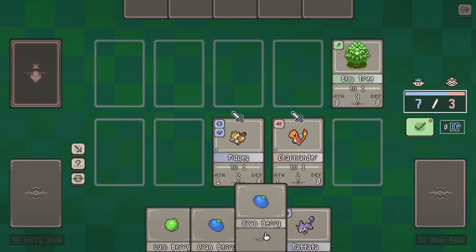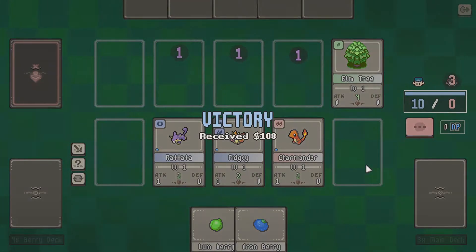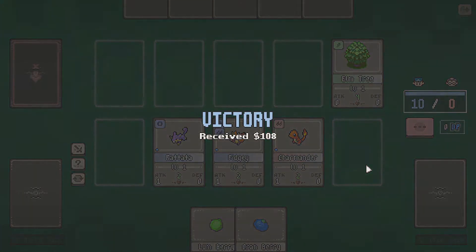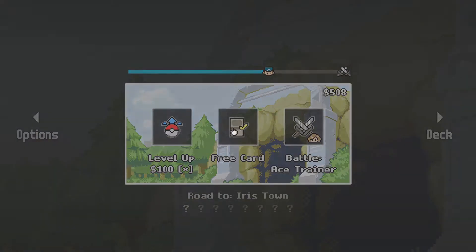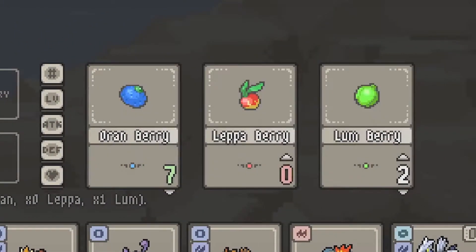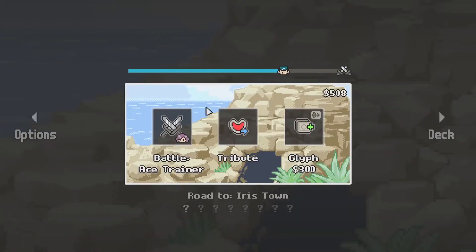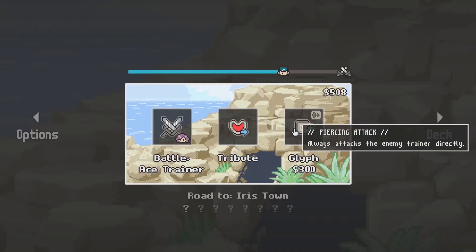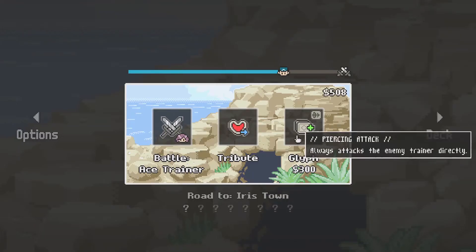They put up a tree. Rattata - not bad. I wish if I put a Pokemon down it would just automatically grab the berries, but I guess that might be asking a little bit too much. It is a totally free game. Level up would be awesome. I think I'm going to go for a free card because I want to fill out my deck just a little bit more. I think going Orenberries and Lum Berries might be pretty solid. I don't know how the Tribute works yet - oh, this always attacks the enemy trainer directly. That could be useful.